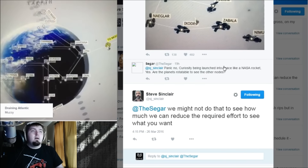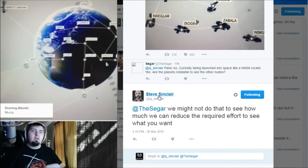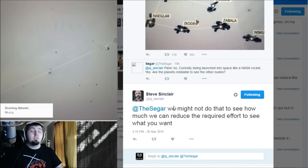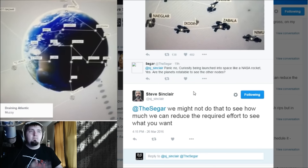For this one, the planets being rotatable — so right now you can spin the planet around to see other nodes. They want to make it so we don't have to do that, so we can kind of see everything on any planet that we want, which is good.